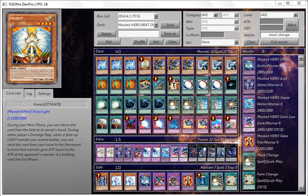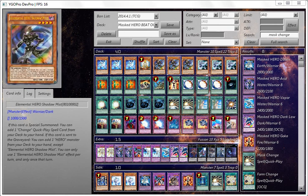This is basically Type 1 of my OCG Masked Heroes. I run three Shadow Mists — you want to max it out as much as possible because you can only use this effect once per turn. If this card is Special Summoned, you can add one Change Quick-Play Spell from your deck to your hand.